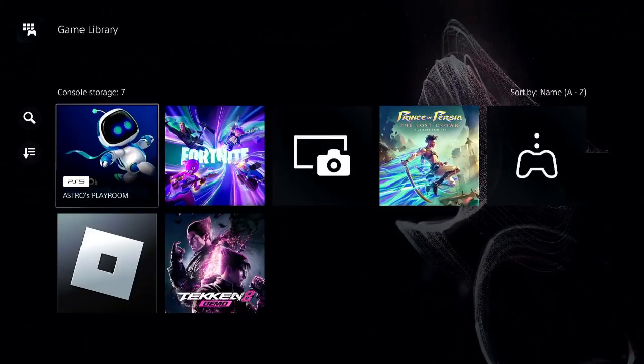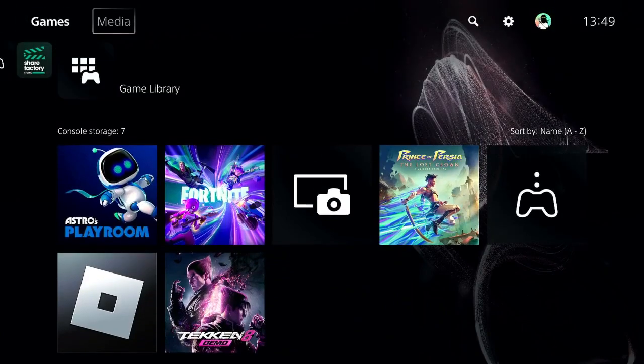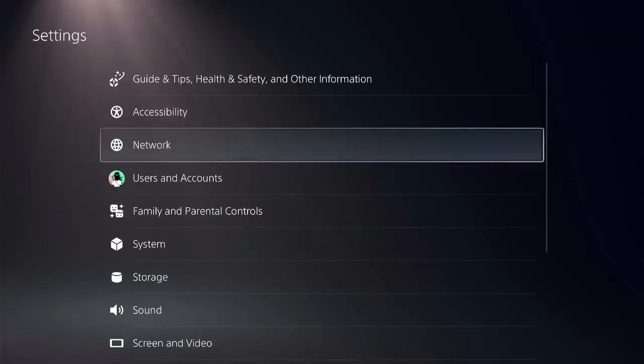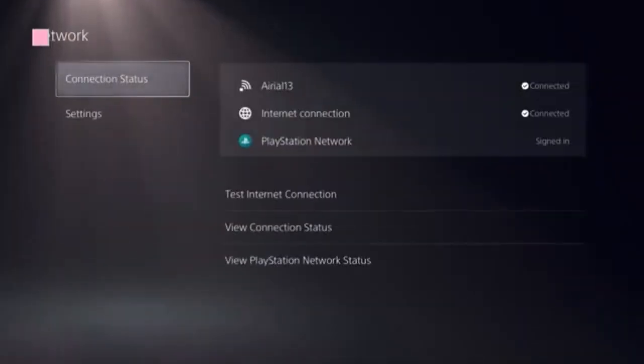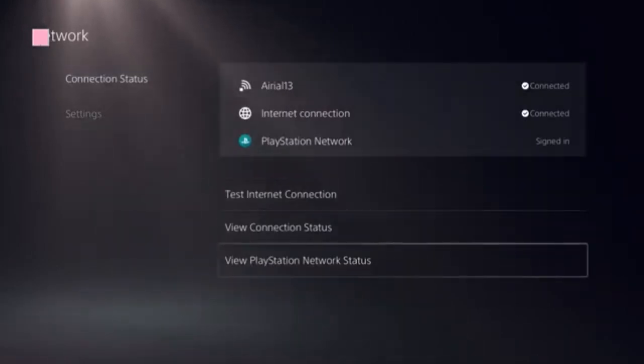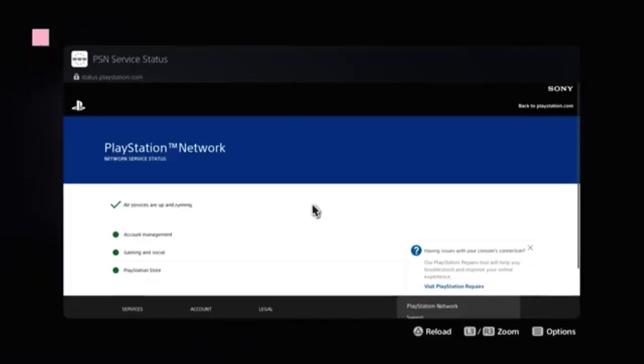Ensure that you are on the home screen of PS5 and check the top menu for settings on the right side. Click on settings and select network. Now you need to locate the option 'View PlayStation Network Status' and click on that. You'll see a green checkbox and a green dot present in front of PlayStation Store.